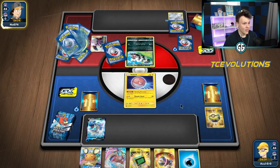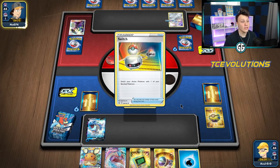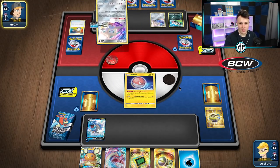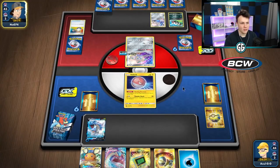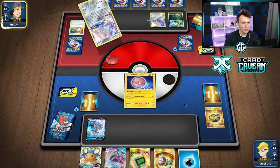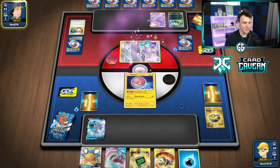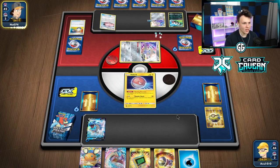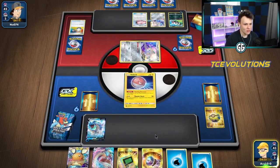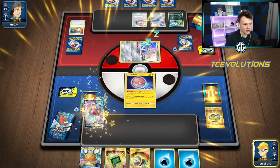I'm not really worried about the Obstagoon itself — we're an evolution Pokémon, we one-shot it pretty easily and it only hits us for 90 damage. I'm worried about their two-prize Pokémon that can take some pretty cheeky one-shots and be annoying to deal with. That's what I'm worried about. We're going to evolve here — everything's playing out just like I thought it would.